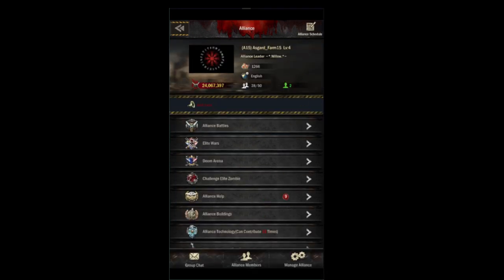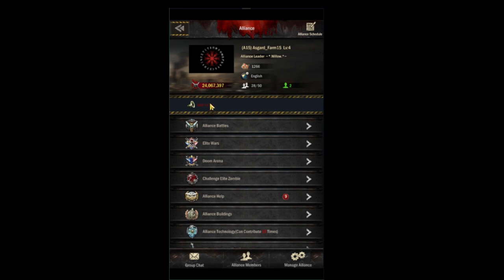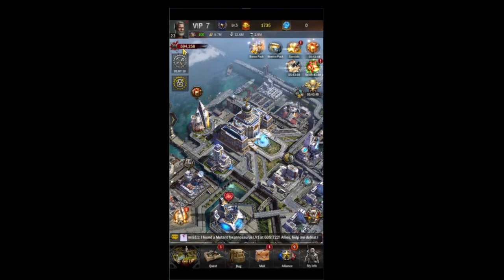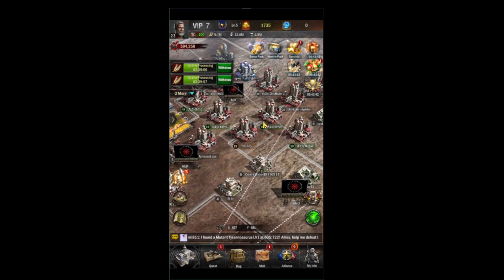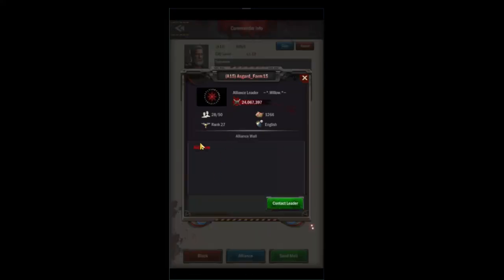Back on the main page, at the top we have our alliance schedule — if your alliance has anything posted or notes, they'll be there. Here's your alliance wall: when other people look at your alliance from the map, that is what they will see. If somebody clicks on your commander info and alliance, that's what they see — your alliance wall.